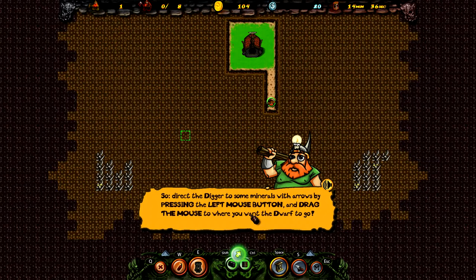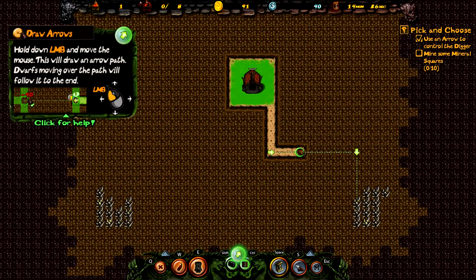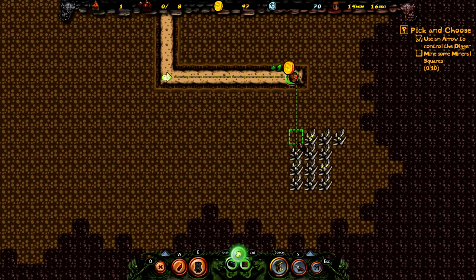Direct the digger to some minerals with arrows by pressing the left mouse button and dragging the mouse. Like that — there you go, nice and easy. Zoom in — go here — there we go. Those are worth 75 gold, nice and easy.